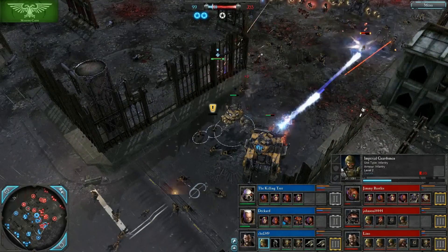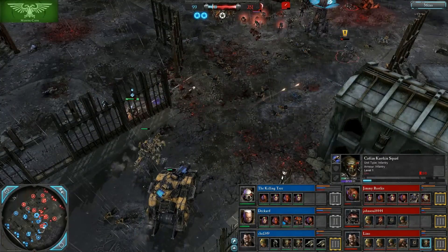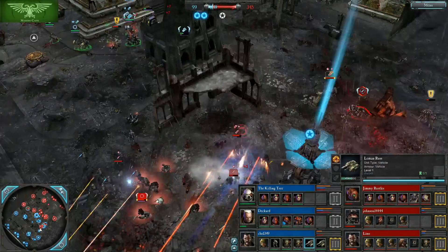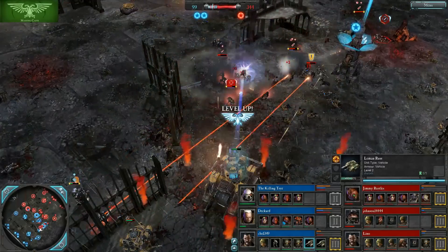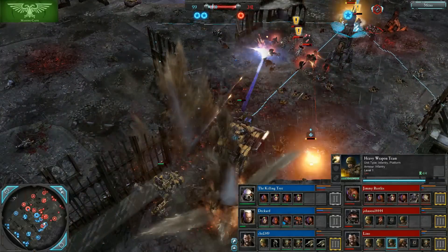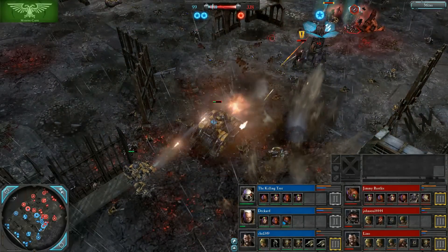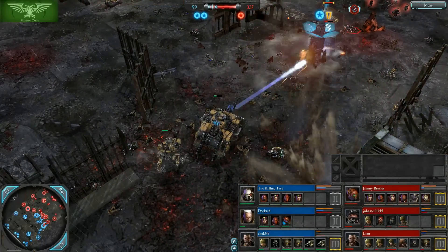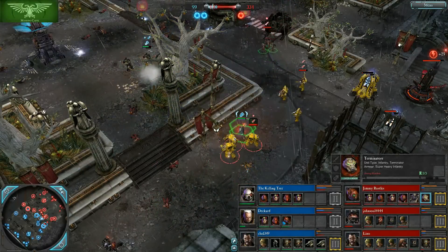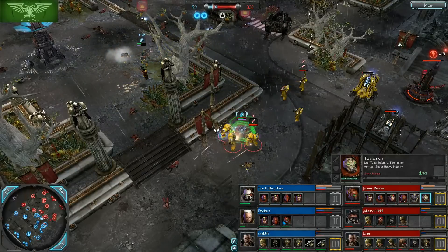We've got some Kastrigans for Lino getting absolutely murdered by the Executioner Cannon on this Lehman Russ. The Lehman Russ needs to be careful not to expose itself too much to the Heavy Weapon Team. It seems like it's just barely in the firing line — and there we go with a Devastator down. Deckard lost a Devastator squad, probably didn't even see it happening. And now we've got Terminators out for Jimmy Russell's — he's preserved a lot of his stuff.